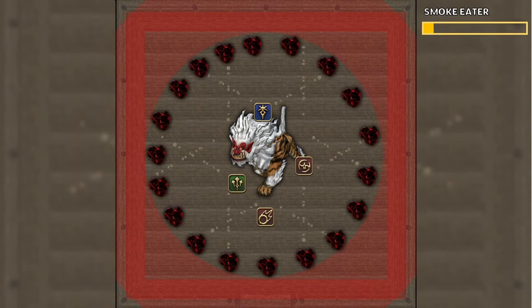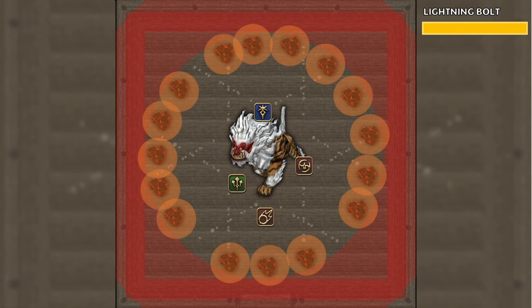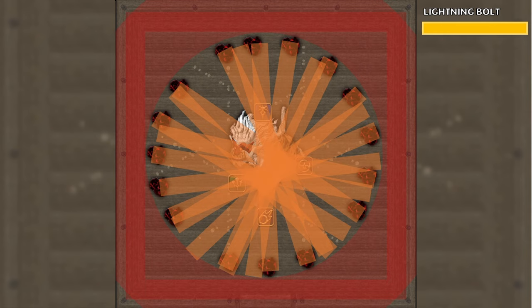Now we have another Storm Cloud Summons. These are spawned in a ring around the arena. Lightning Bolt will drop a small AoE on each of these, and they will start shooting line AoEs. They'll just keep shooting at players until the mechanic is over — it can be a bit chaotic, but just keep dodging and it'll be fine.